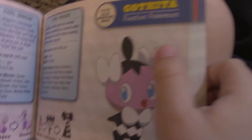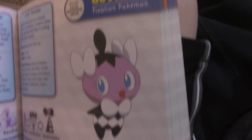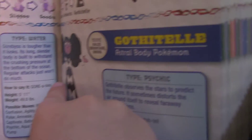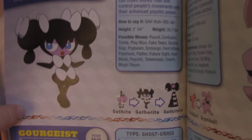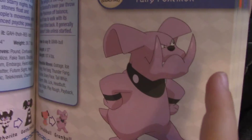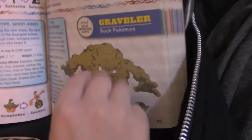What else we have? Gothita. Gothita. It's a Fairy Pokémon. Why is it a Fairy? I don't know. It has — Graveler! You don't know Graveler? Yeah, from Pokémon Go. No one needs to know that. Graveler.